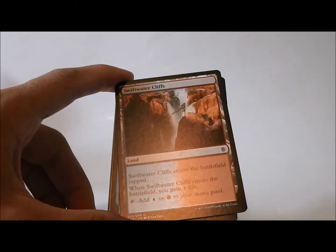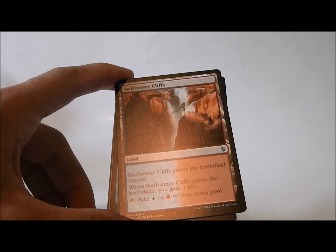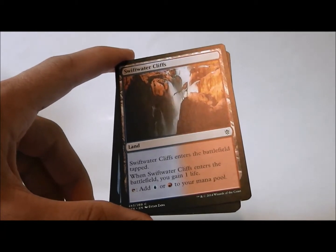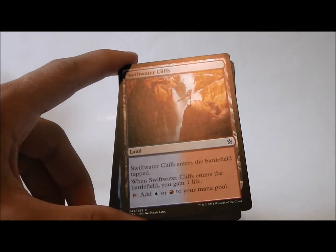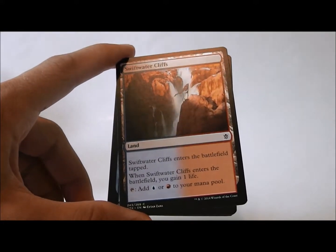Here we have Swiftwater Cliffs. If you're going the five-color route, you're definitely going to be picking up as many of these lands as you can, probably in the first pack. The lands are definitely first-pickable if there's not any other strong cards there, especially if you're going five colors.